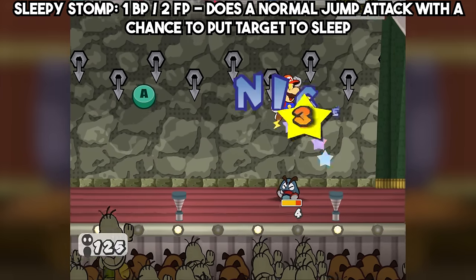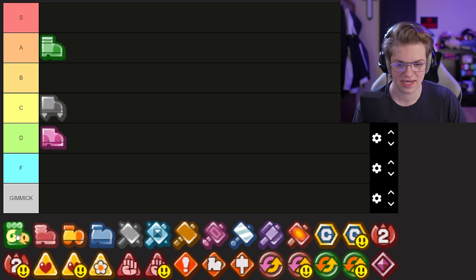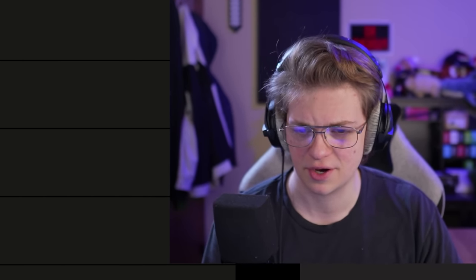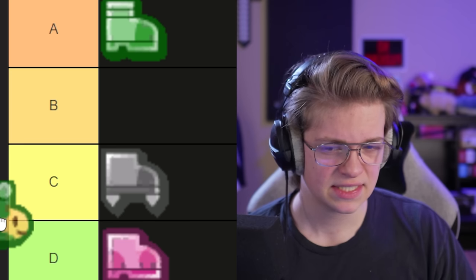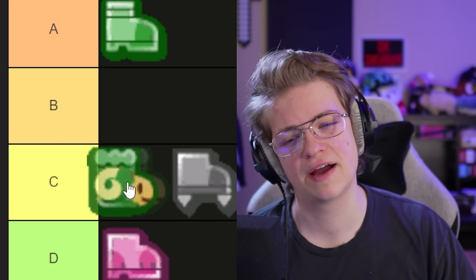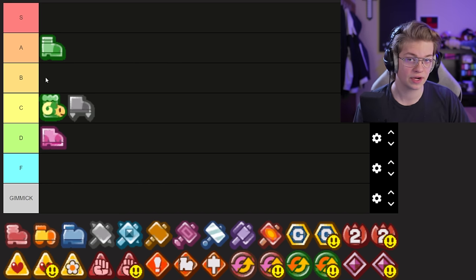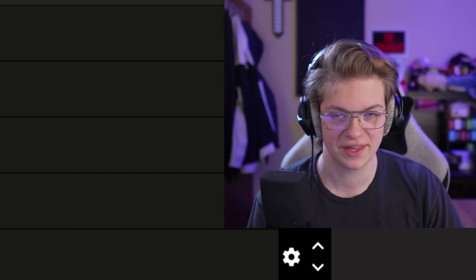Sleepy Stomp is definitely a bit better than that because sleep is actually a useful status — it can disable enemies for turns at a time, and it has a decent success rate on a lot of enemies throughout the game and maybe even some bosses. I feel like Sleepy Stomp still has to be C tier. I'm going to try to organize these in order from top of the tier to bottom, so it will actually be a ranking — I'm not going to just throw them in whatever tier, because I always find that kind of annoying.